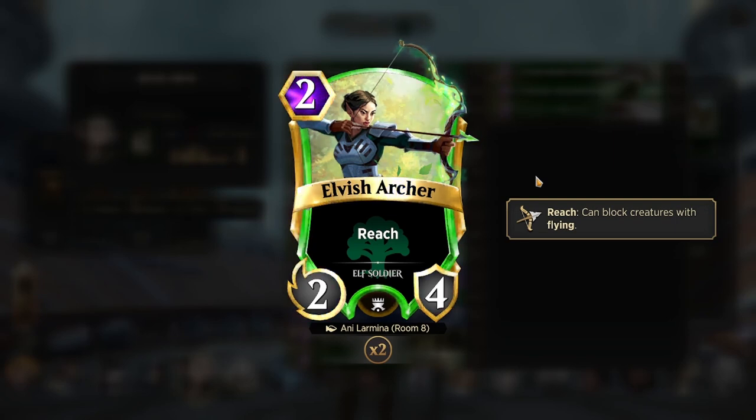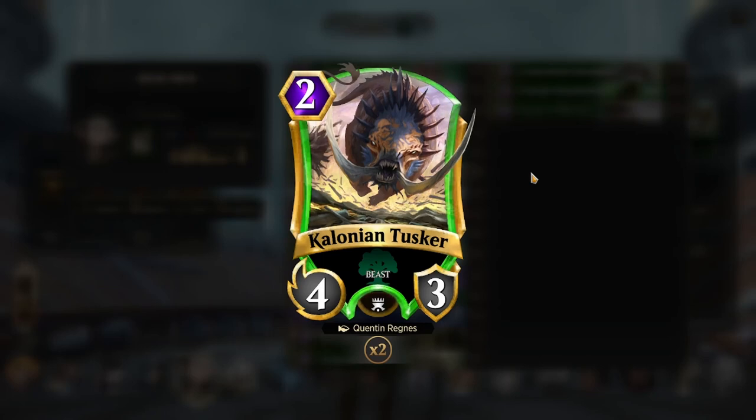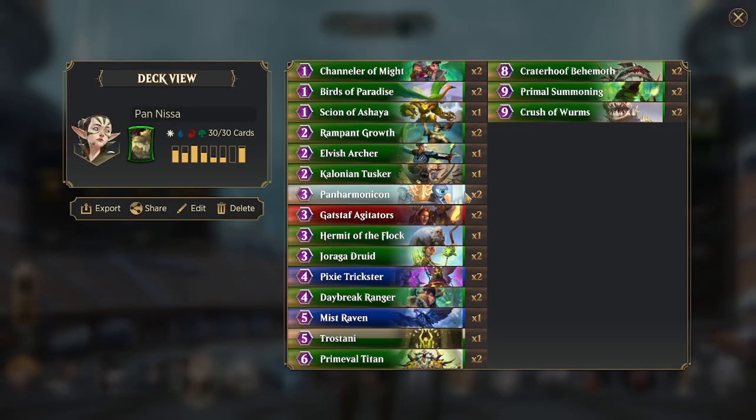It is able to block fliers, and it's able to block a lot of the early game that Chandra and Gara can throw at you, and of course it's good against Yang Ling, who could potentially be a bad matchup some of the time. Then we have Killian Tusker, just a simple 4-3 for 2, as a one-off. He's just a very good early game drop, and you could run Tree Top over him instead, which may be more effective for the current meta where people are running inlay lairs and stuff.